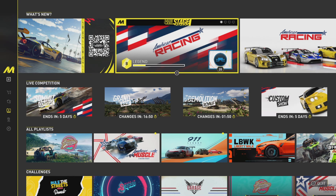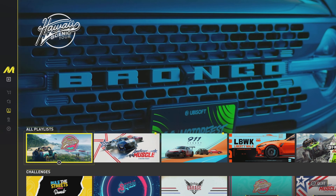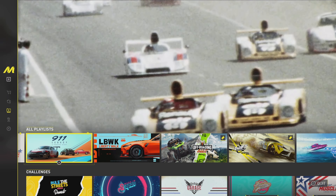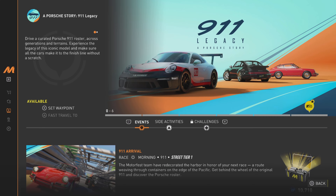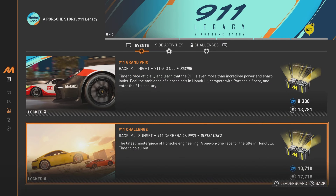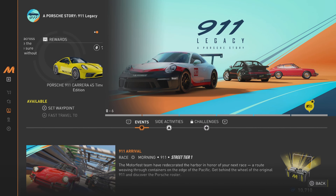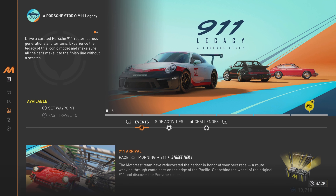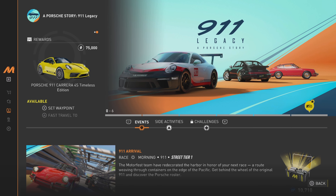Good morning ladies and gents, today we're back in The Crew Motorfest and we're going to continue the let's play - let's play number four, let's get it. The one we're going to try and do today is this one: 911 Legacy, a Porsche story. I'm quite excited - there's only six events I believe, which is promising, it won't take that much time. And we're going to get a beautiful 911 Carrera 4S Timeless Edition for 75K - that's pretty good, I'm kind of excited.